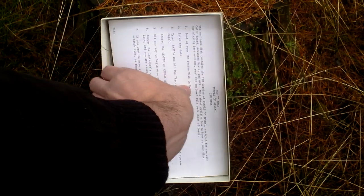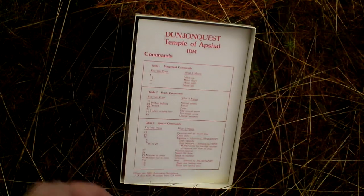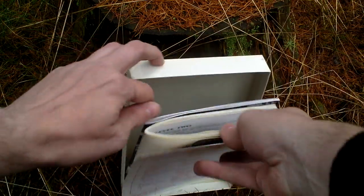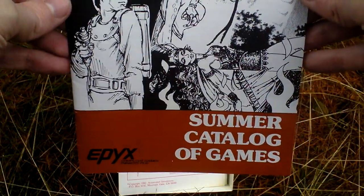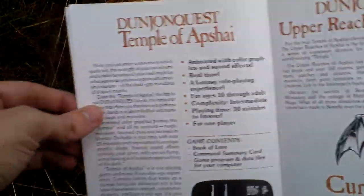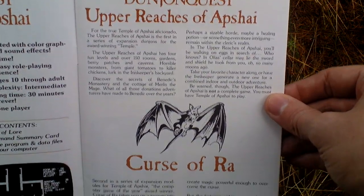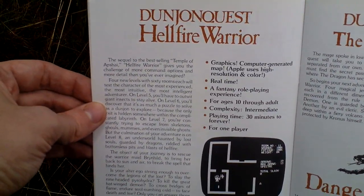Next there are loading instructions for how to load the IBM version of the game. Next here is a games catalog of Epics games, featuring some of the earliest games in existence. Here are the expansions to Temple of Abshay — the game I'm unboxing now — and other Dungeon Quest series games.